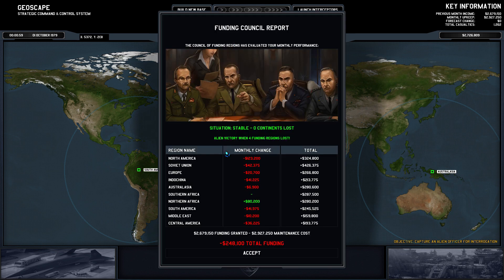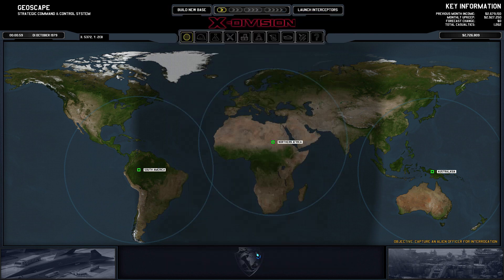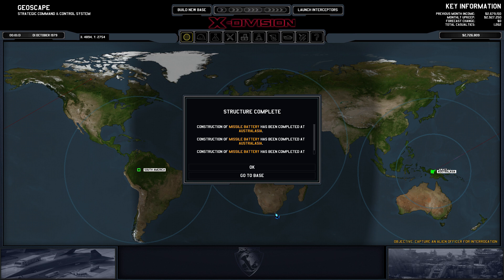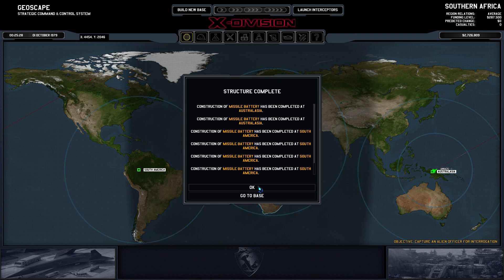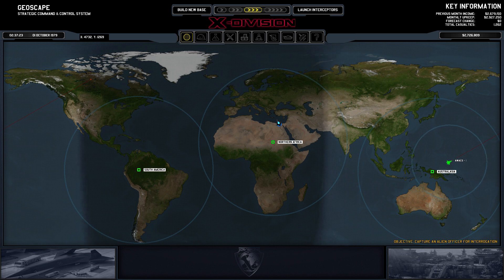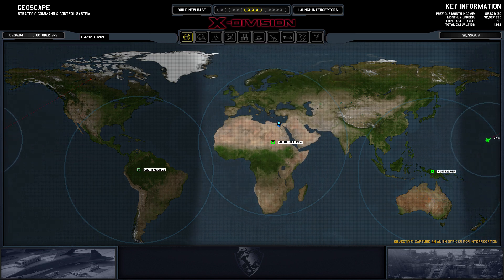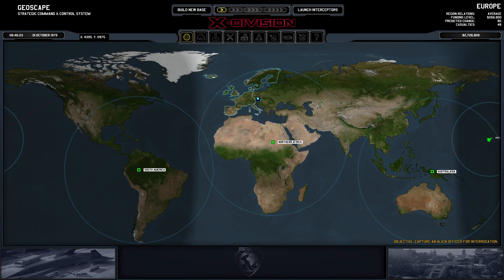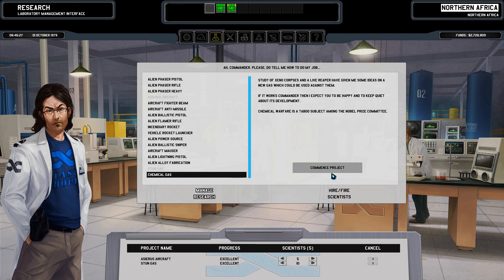We lost money everywhere — lost a lot in North America, got some in Northern Africa. Let's push the AVAX over there. Missile batteries are finished, so those two bases are now full of missile batteries for the time being. Good.